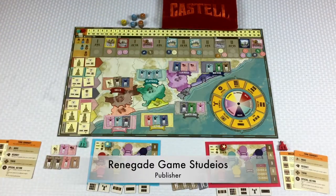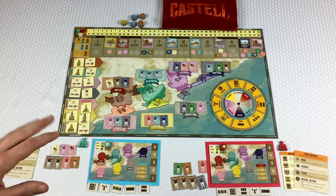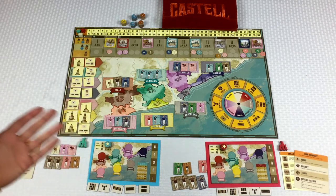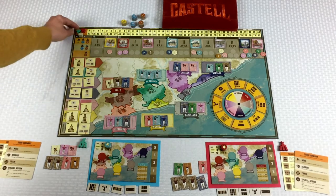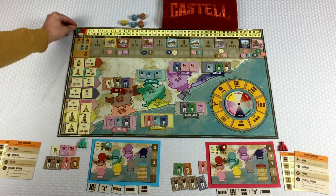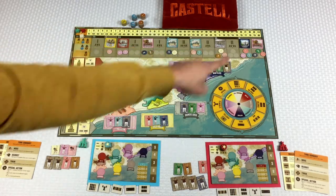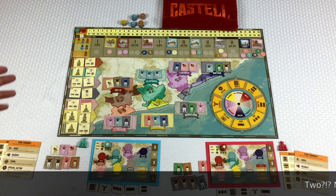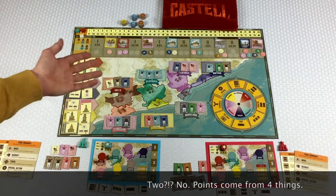Let's take a look at the board — don't be overwhelmed — but here's the play area. In this game, the point is you're trying to make the most number of points. Shocker, I know. Points are stars, so anytime you see stars in this game — and you'll see them as we zoom in closer — stars are points. Basically at the end of 10 rounds, we're going to calculate our points.